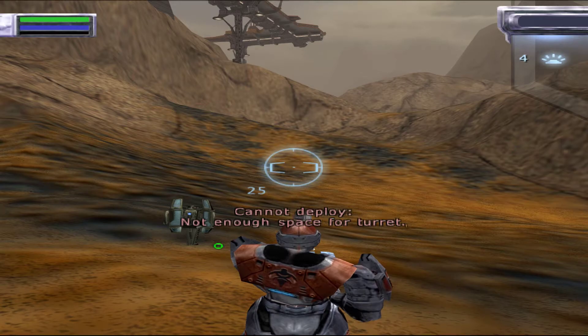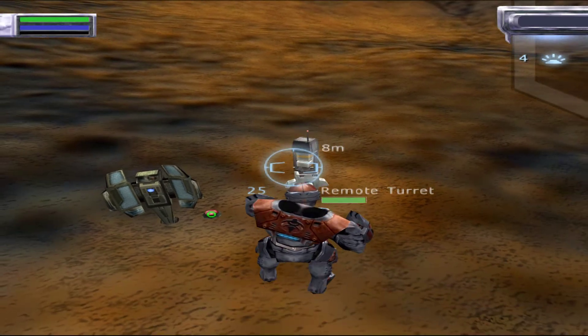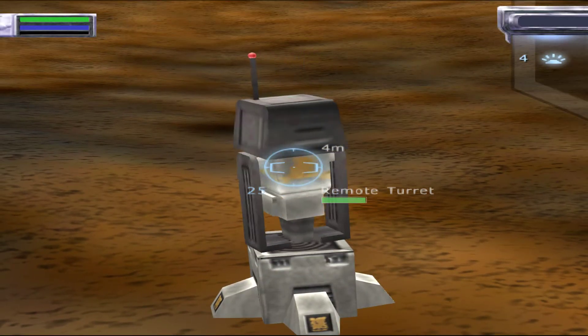Now it's time to learn about remote sensors. Sensors extend the firing range for all types of turrets. Remote sensors can be placed in the field to strengthen turret defenses in selected areas. Two sensor units come in a pack. Using the circle button, deploy one now.